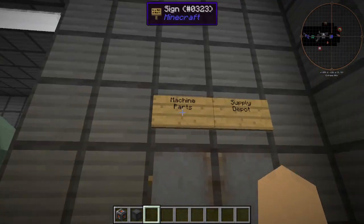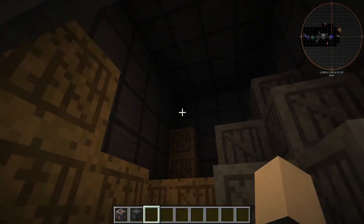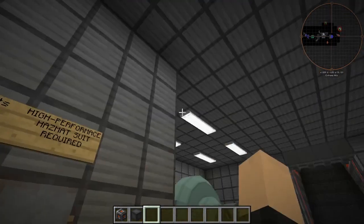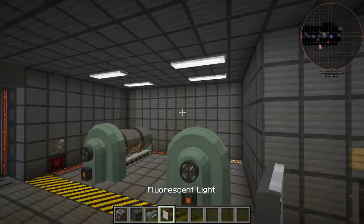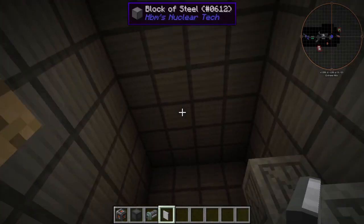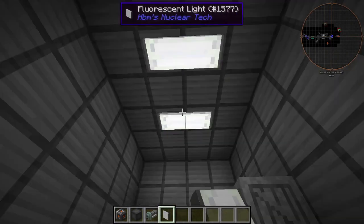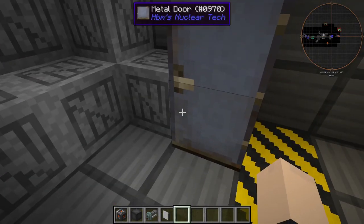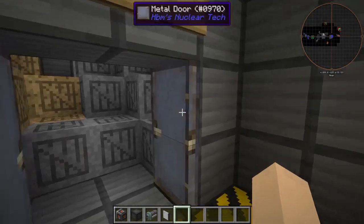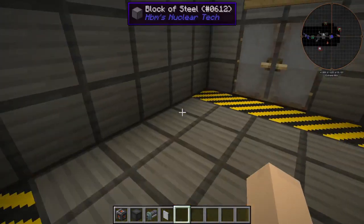We've got machine parts and our supply depot in the same closet. I don't know why I forgot to put a light in here — that is so on me, that's a little embarrassing. I'm supposed to see everything in here and I don't even have lights. Because I had night vision, I completely forgot that darkness existed. Very nice little stock room now that I can actually see it.